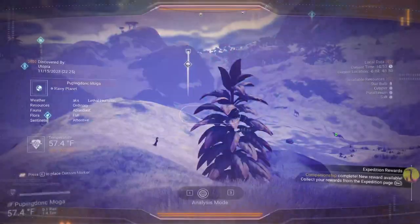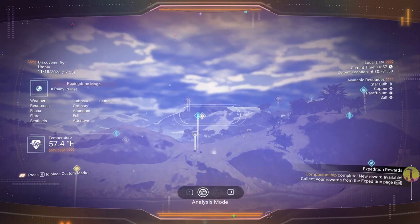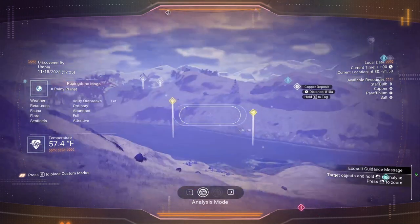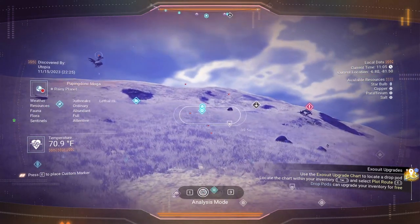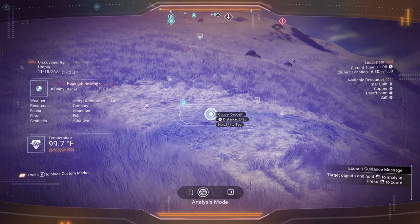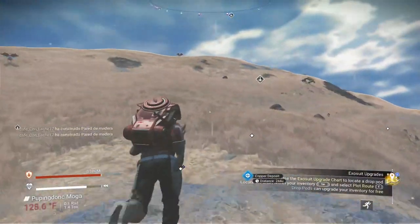There's our base computer. What we do need is copper — look around for some copper. Paraffinium isn't a bad idea either. We've got copper at 810 over there, and 546 — so that's a good spot to look. There's one at 248, really close. Let's go ahead and head over there with the one at 532 even closer.